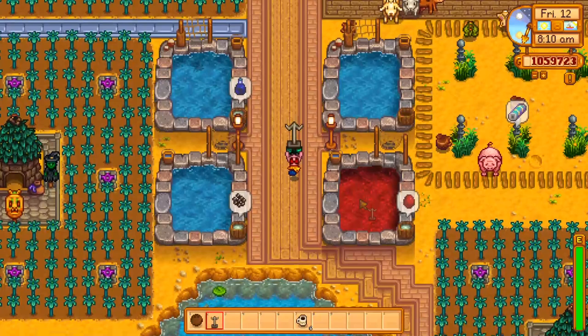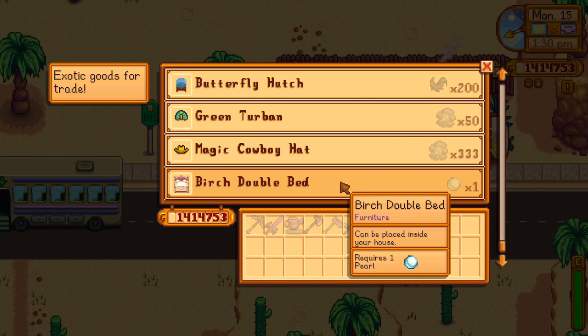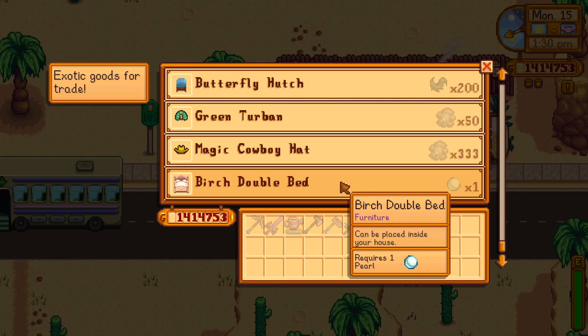The sign of the vessel isn't just a decorative piece — if you actually put one on a fish pond it will show you what fish are in it and how many there are. The desert trader now sells the birch double bed for 1 pearl and he sells the butterfly hutch for 200 bat wings.